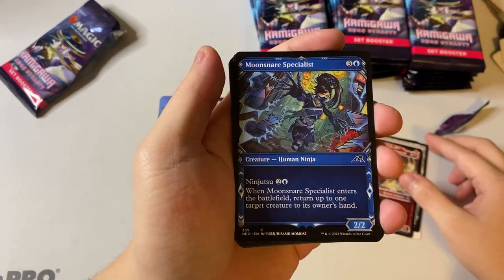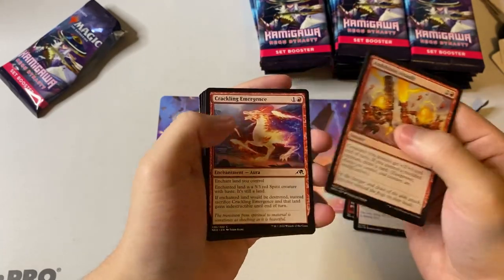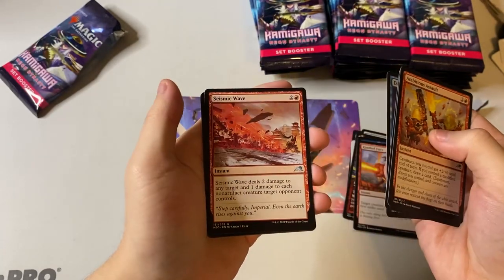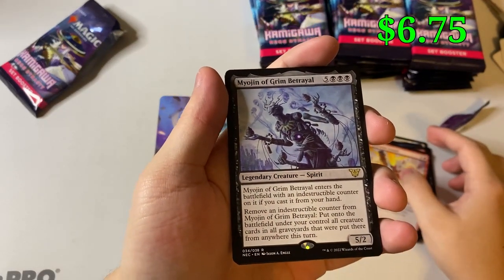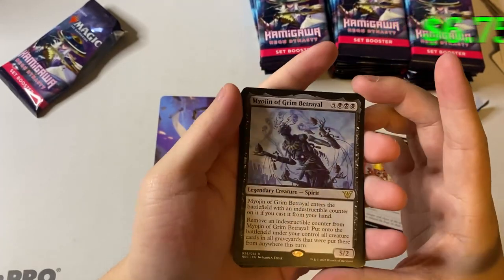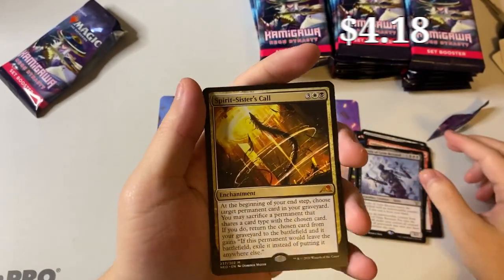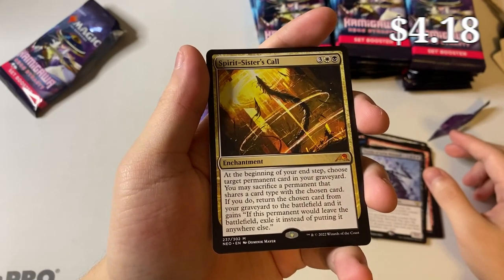Oh, I love the art — look at that, it's a nice art. Okay, we got Myojin of Grim Betrayal. Interesting — that's a lot of mana, eight mana for five. Spirit Sister's Call at the beginning of your end step, choose target from... okay, not bad.